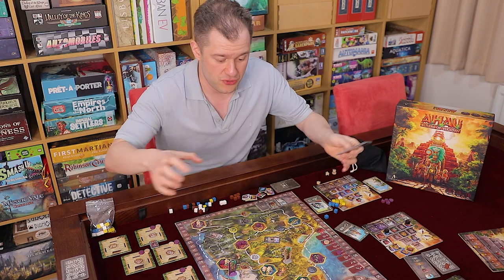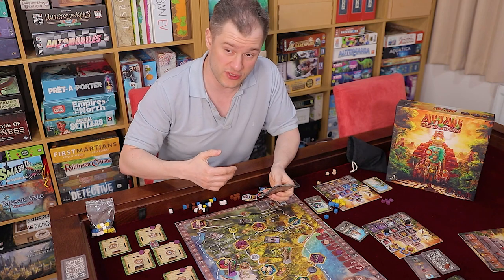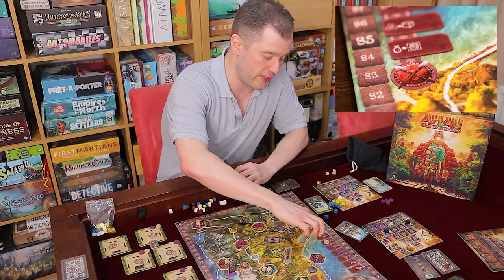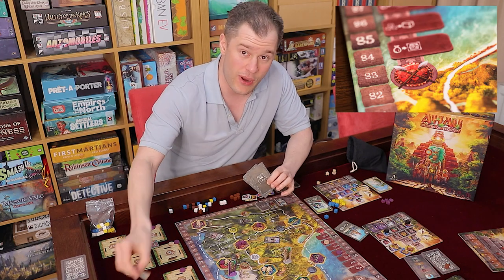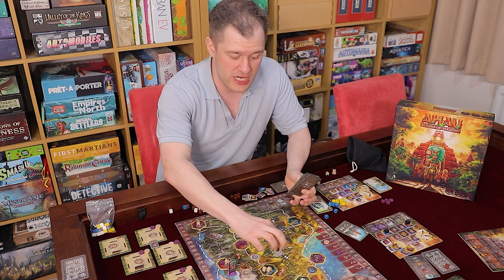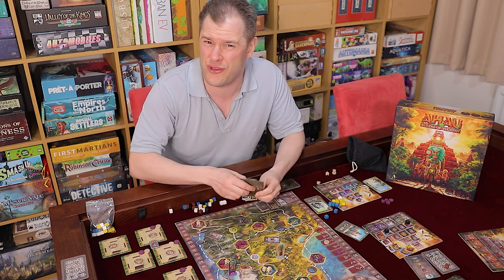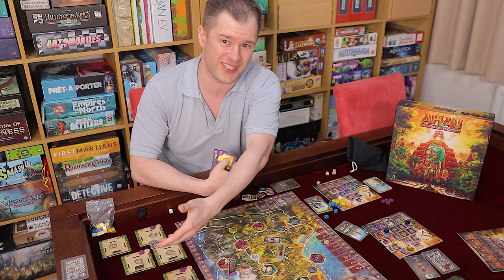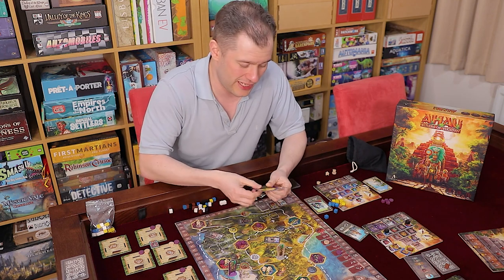You flip them simultaneously and check for any conflicts — if rulers share a region, you compare the strength of the two war cards plus any weapon tiles you've picked up. The highest gets to advance up the war track and gain bonuses but stays put; the loser gets a weapon token so they get more powerful later on, and moves to a neighboring region. It's not harsh combat — you get a consolation prize, and it's much better to level up the war track than just get a weapon tile.